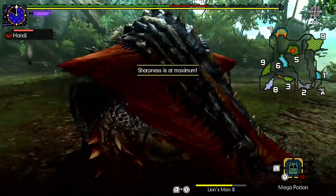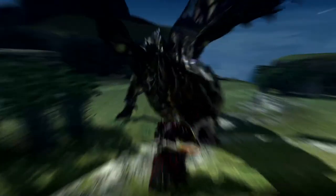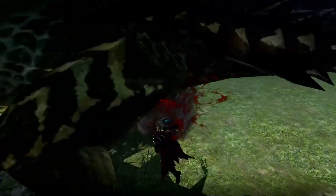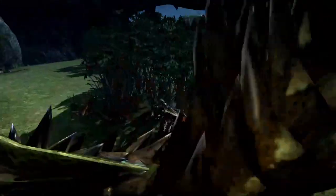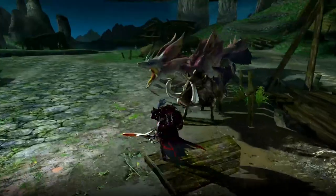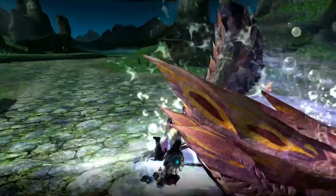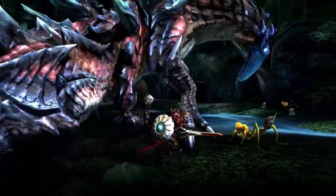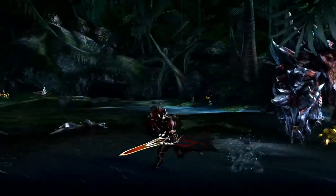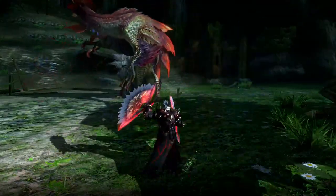And we haven't even gotten to the Fated Four — or the Elite Four if you're a Pokémon fan. These monsters are some of the coolest you'll find in the series, and they were all introduced in GenU. You have a lightning-infused, dragonfly-esque, dive-bombing flying wyvern in Astalos. An iced-out, humongous woolly mammoth that sucks you in with its trunk in Gammoth. A water-spraying, bubble-shooting, fox-looking monster that most people are likely familiar with after the Rise demo in Mizutsune. And finally, what I thought was a standout in Worldborne — the tail-sword-swinging, fire-spewing, Ravenous Glavenus. Each of these monsters just gets even better and more challenging with their deviant counterparts.